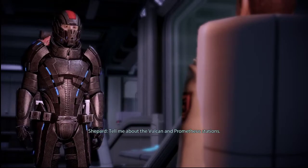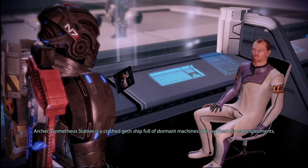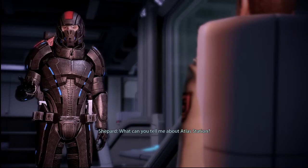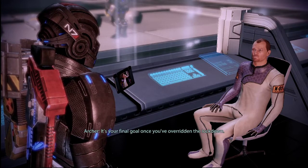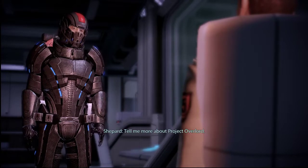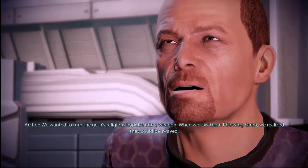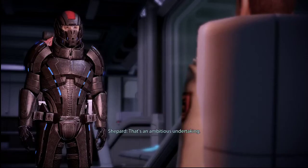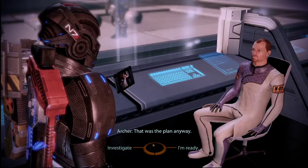Vulcan station is our geothermal plant — it generates power for the four outposts. Prometheus station is a crashed Geth ship full of dormant machines we use for our experiment. Atlas Station is the main laboratory where all of our VI experiments take place — it's your final goal once you've overridden the lockdown, and where my brother became something else. I want to turn the Geth's religious impulse into a weapon. When we saw them following Saren, we realized they could be swayed — a virus with a face, if you will. The Geth might be controlled. Victory without casualties — we could avoid war with the Geth altogether.